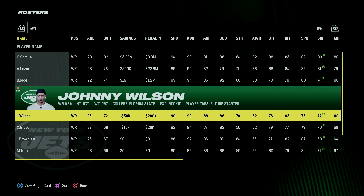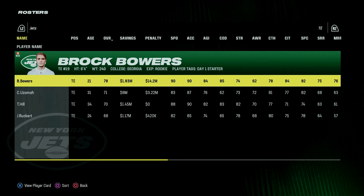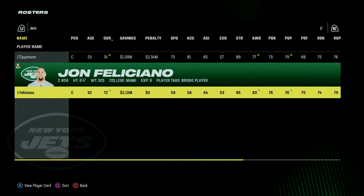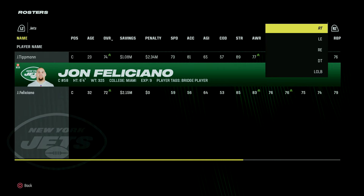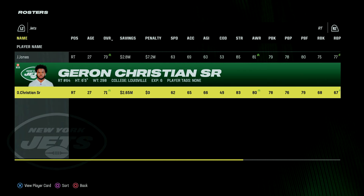I only brought in one wide receiver as an undrafted free agent — wide receiver Xavier Weaver out of Colorado, a 66 overall. I did sign a new backup tight end: we used our first round pick at eight overall to select tight end Brock Bowers, but I also signed Taysom Hill — he can be a pretty solid tight end in this game, and if we have injury issues at quarterback I could try him there. I also signed a couple of veterans along the offensive line: John Feliciano at 72 overall, and left tackle Jerron Christian Sr., who I moved over to right tackle.